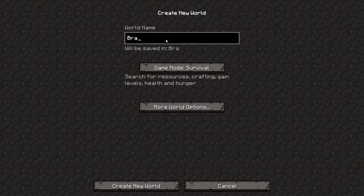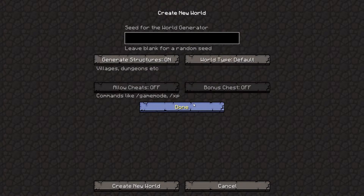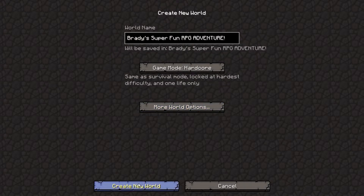First thing I gotta do is name the world — Brady's Super Fun RPG Adventure. I'm gonna be playing this on hardcore and on normal difficulty. Let's go with default — I don't have any other type of biome thing. We can try a seed: Super Fun Adventure. Done. Create a new world.